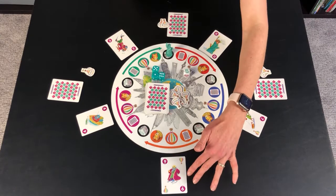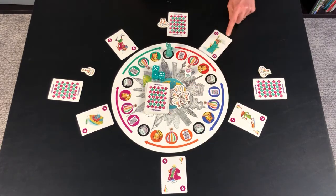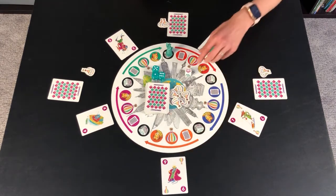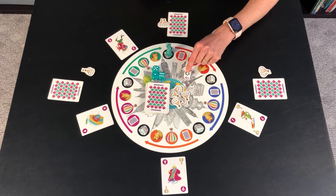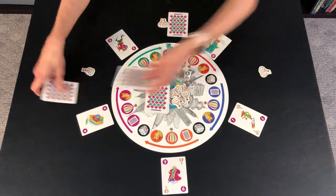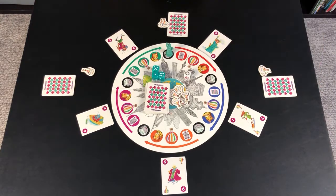If you land on the wild card spot you get to roll the dice. If you roll the rat you have to pick up the highest card that is out on the board. If you roll the cat you get to pick up the lowest card on the board. Zero is lowest, nine is highest in this game. If you roll the swap symbol you get to swap with someone without looking, and that is your turn.